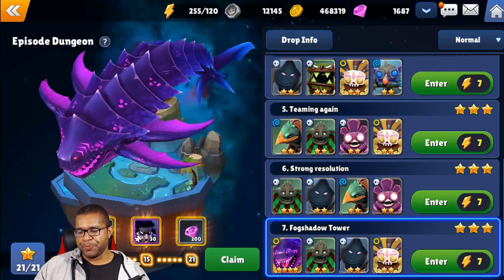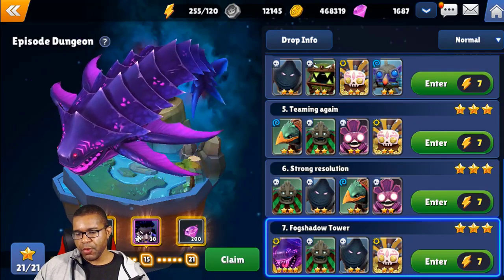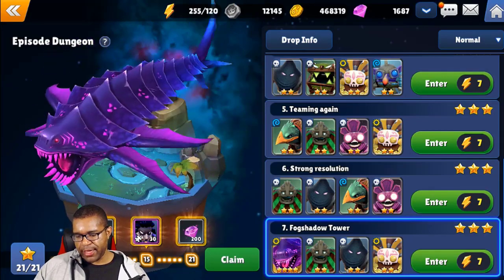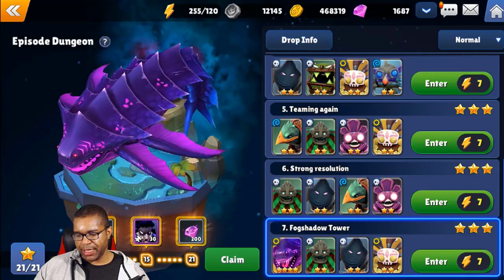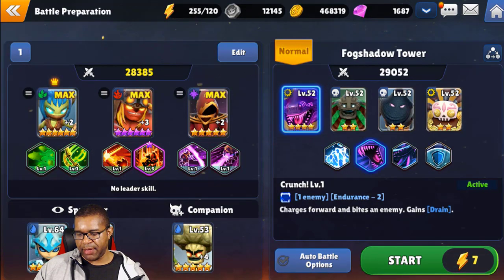The game will give you 50 fragments in addition to what you can purchase with your points in the exchange shop. So let's go ahead and take on Stage 7, the Fog Shadow Tower. Going up against this boss, which is really, really cool. We'll take a look at the skills so you guys can get an idea of what's going on. High Ties is just a basic ability of attacking with his tail.